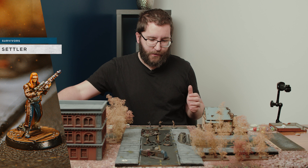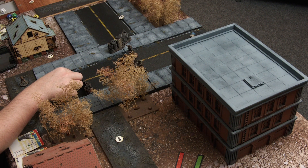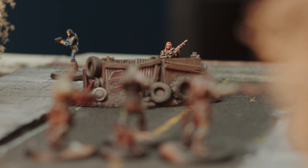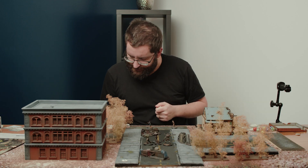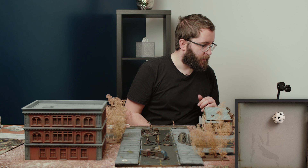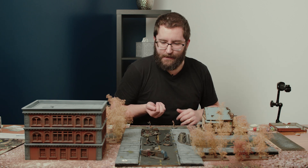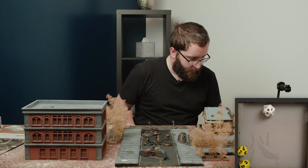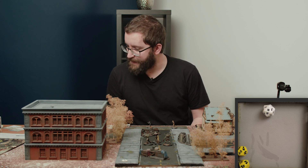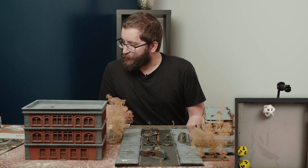Turn one: I'm going to activate one of my settlers. They move up behind cover and take a pot shot at this Super Mutant with their hunting rifle. Quick skill check — the hunting rifle uses Perception, we need a six or lower, which we get. In blue range the hunting rifle does two yellow dice as well as two physical damage. That results in three armor breaks and two physical damage against the standard Super Mutant, which has six health and one armor.